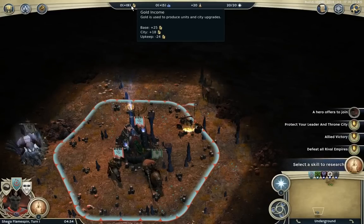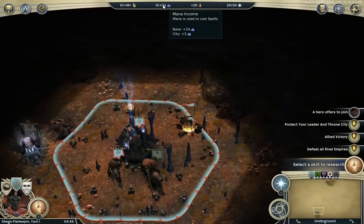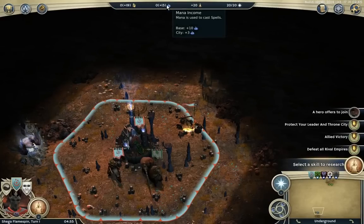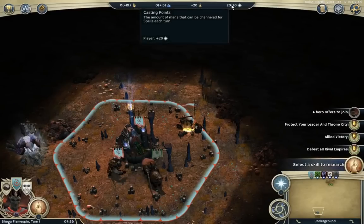On the tooltip you can see the base income — you start off with a natural influx of gold. We are getting eighteen gold from our city and minus twenty-four upkeep for our units. Also note that heroes don't cost upkeep. Mana is used for casting spells and for the upkeep of spells. You get a base income of ten, and we've got three coming in from our city. Mana is also used for training specific units — like class units and certain high-tier units. Knowledge points are used solely for research and nothing else, and you start off with an immediate plus twenty. Casting points are used for casting spells.